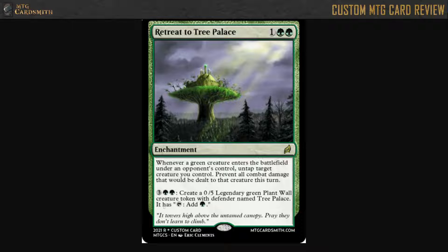So we've got a 3-mana enchantment here. Whenever a green creature enters the battlefield under an opponent's control, untap target creature you control and prevent all combat damage dealt to that creature this turn. The idea behind this ability is that they play a green creature, and you basically get a free blocker, essentially, for combat every time they play a green creature.